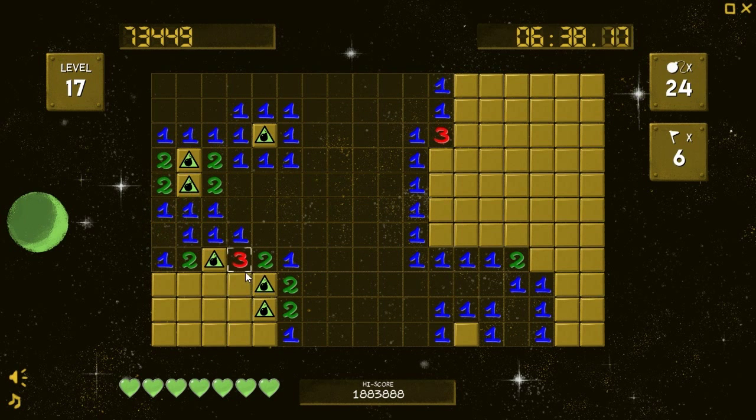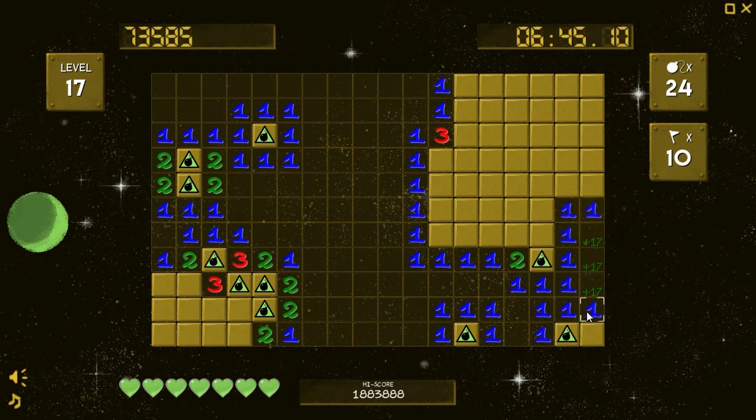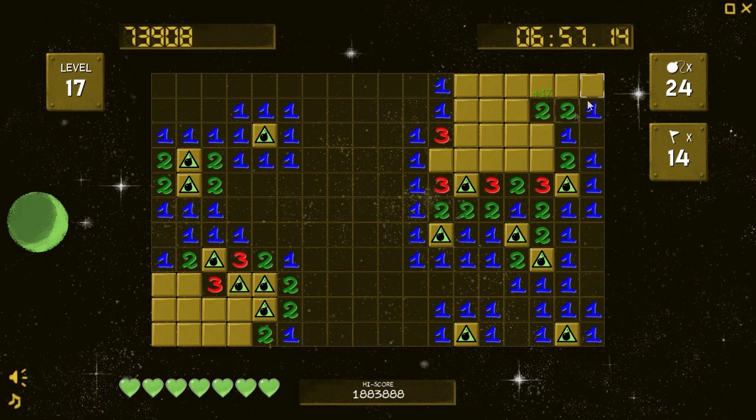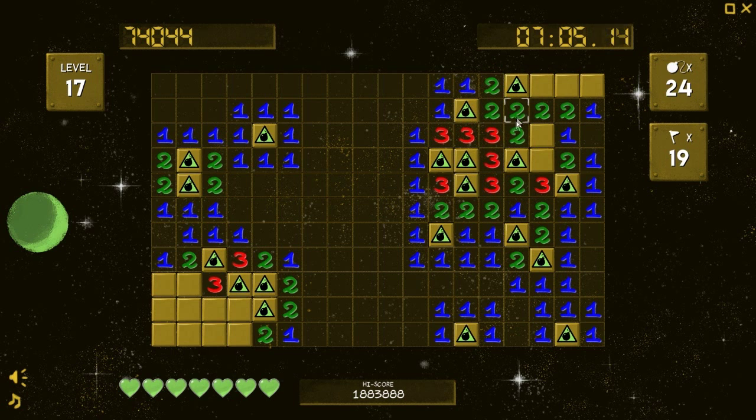The first move in Minesweeper is always a good move — by which I mean just the way it randomizes, you never accidentally hit a mine the very first time you click. I think all the randomizing actually happens after your first click. There's a three tower, making everything else pretty obvious.